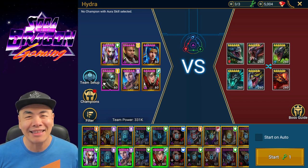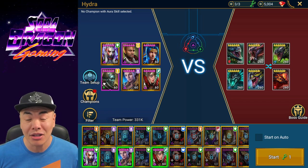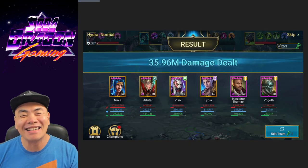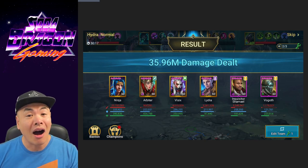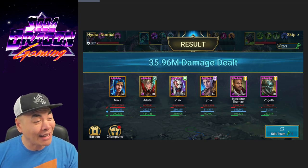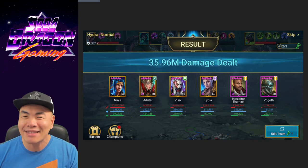What do you think a team like this can do as far as damage on the normal clan boss? Check this out — 35 million, pretty much almost 36 million on normal. Insane for this comp. Just look at the accessibility here.